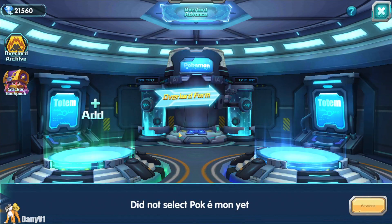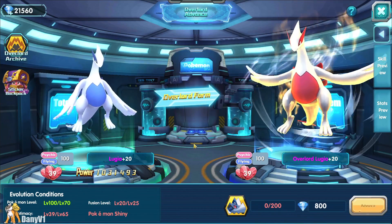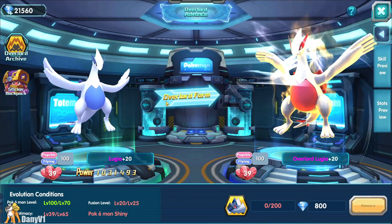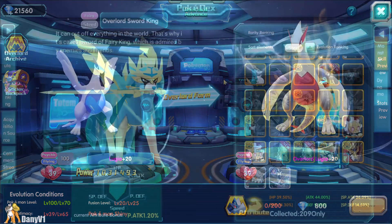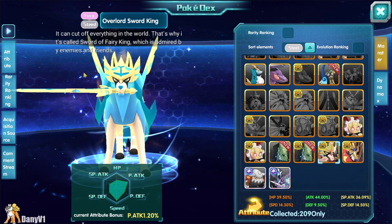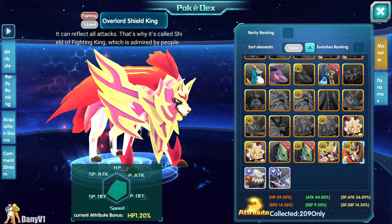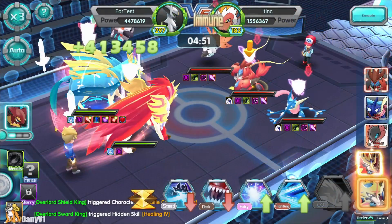Remember yesterday we talked about the Overlord requirement being increased to level 90? Well, they reverted that, so starting from level 70 you can still Overlord Pokémon. Hopefully at level 90 you'll also be able to make your Pokémon Resonance. Overlord Sword and Shield also had something interesting — their third ability, secret technique, and so on were all visible, which confused people since they couldn't obtain those abilities. Those abilities are not supposed to come in this update; they'll be available in the next one.